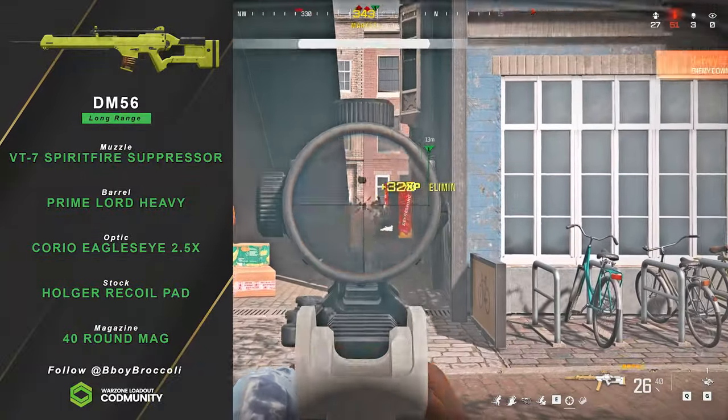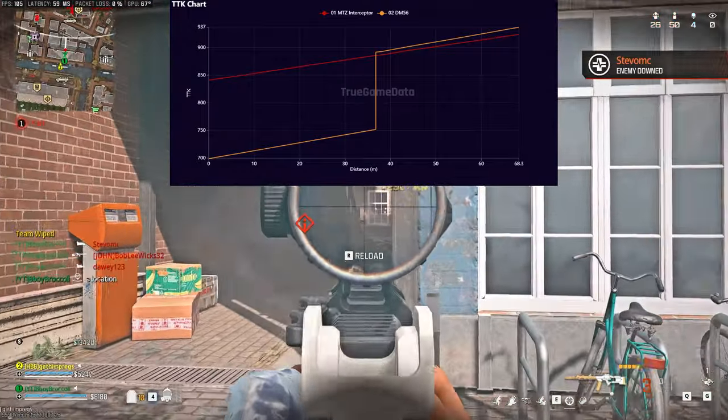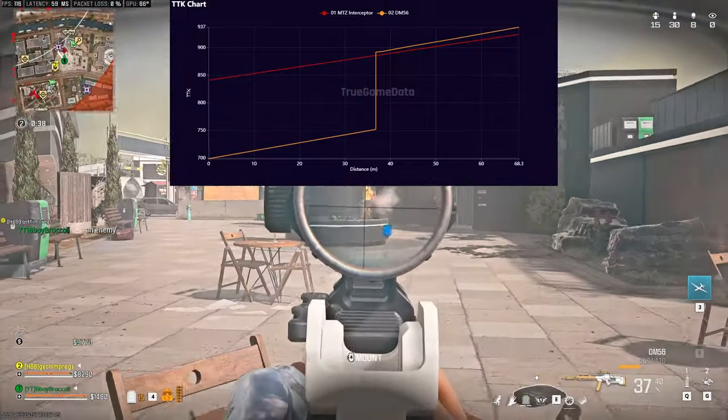Your other marksman rifle option is the DM 56, which also got nerfed but still does nearly the same damage — needing five to six bullets to kill at range. With its fast fire rate, I'm using it a lot and enjoying every second of it.